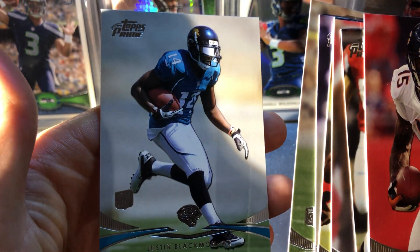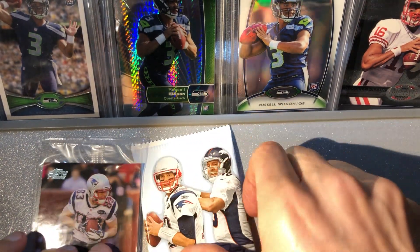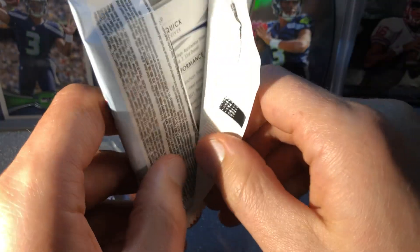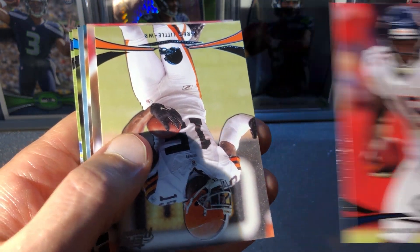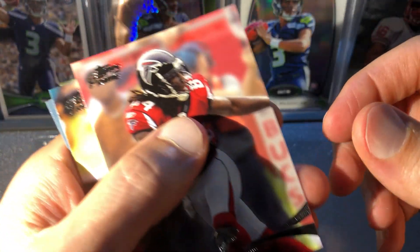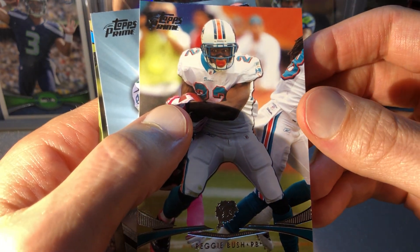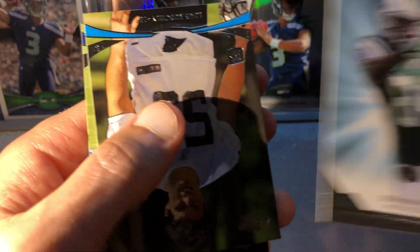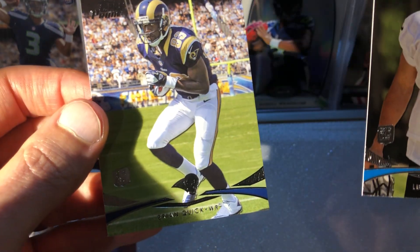There are the rookies — Justin Blackmon, boy he had a lot of potential. Let's get into our third pack here. The main insert you can pull in these packs is the Primed Rookies, which is a pretty cool looking card. Got another Brandon Marshall, looks like a Greg Little, Roddy White again. Speak of the devil, we got a Primed Rookie but it's not going to be Russell Wilson. We got a Reggie Bush Primed Rookie, Stephen Hill, there's a Luke Kuechly rookie — that's pretty good — and then Brian Quick.